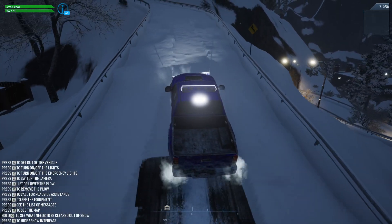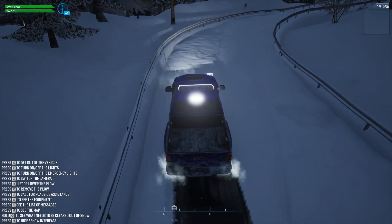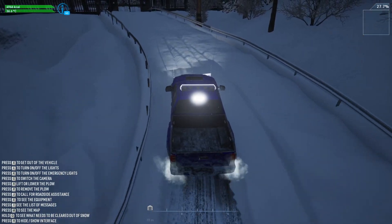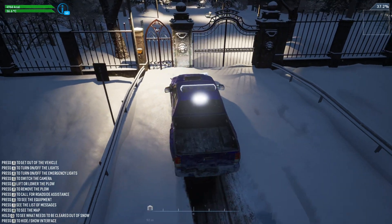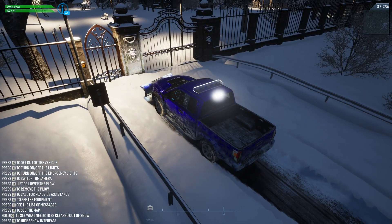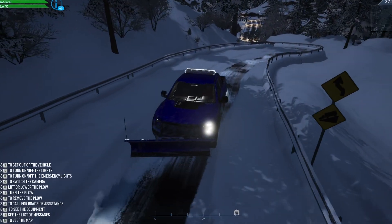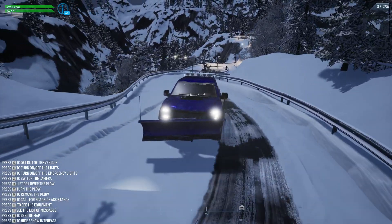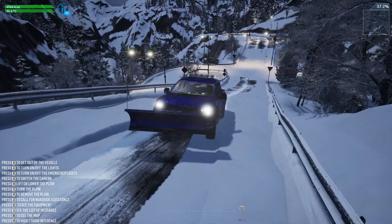Let's place it down once again and get to clearing. The truck has way more speed — we could just zoom through this. It's not going to be the most precise, but it'll definitely get the job done. We need to go right up to the gate. That one strip there was already 37.2 percent — this is definitely the way to go.